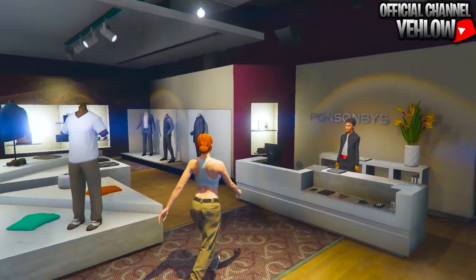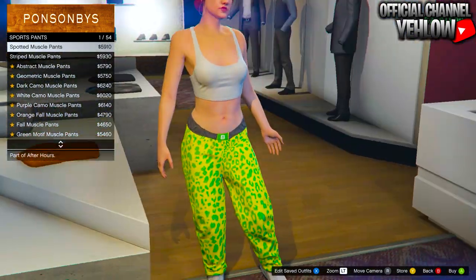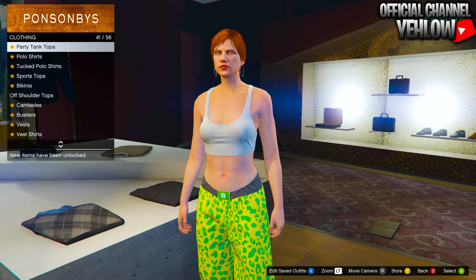Whenever you get to the clothing store, make your way over to the pants and go to the sports pants. You want to buy the first ones you see, which are going to be the spotted muscle pants.